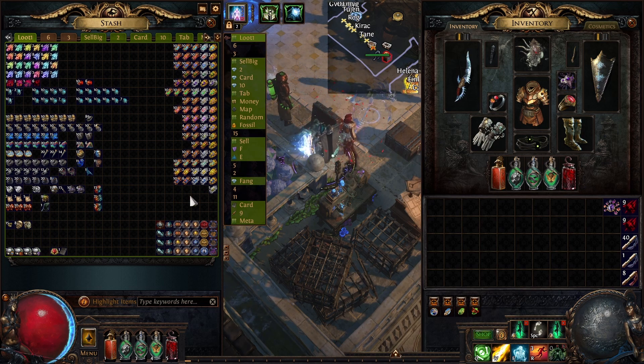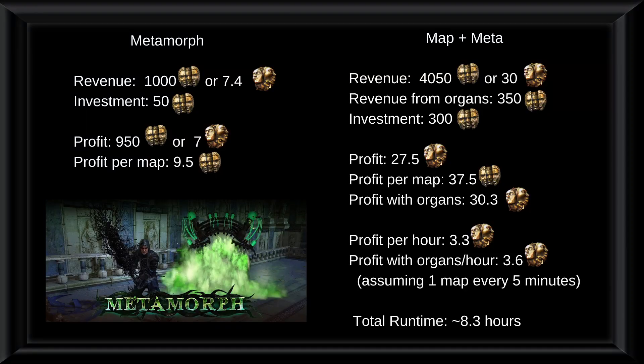So quite a lot of stuff — we have in total around 4,000 chaos. Let's move on to the revenue, profits, and the investment. Here are the numbers. On the left side of the screen you can see the revenue and investment of profits from the metamorphs, and on the right side would be the total — maps plus metamorphs.